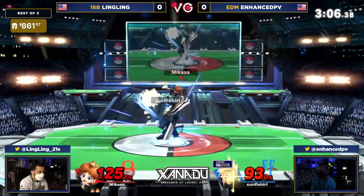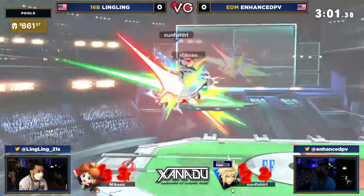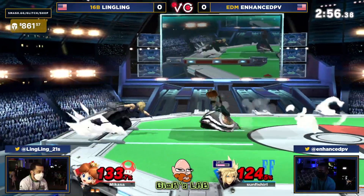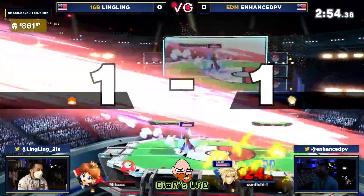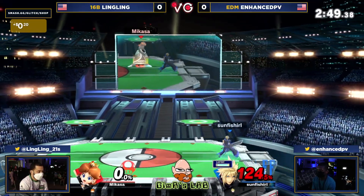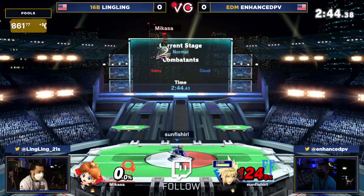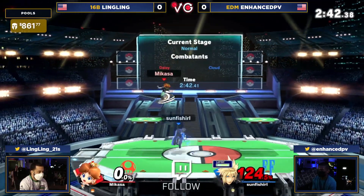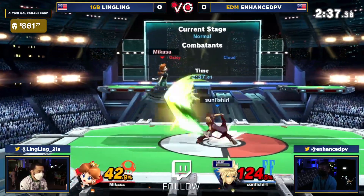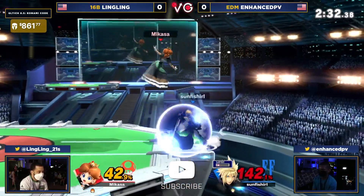Ling Ling's got a very small shield right now — they have to be very careful. They should probably have about a full shield right now, but Enhanced PV is putting so much pressure on, they probably could have gotten a shield break. At 124%, Ling Ling is super good at putting on the pressure. Enhanced PV will sneak a back air in for this stock, but 124 to zero — we know what Peach and Daisy can do. If you stay up high for a bit you're wasting a lot of the limit timer, so you've got to use it. Enhanced PV did get rid of it — Ling could go in. He did not want to get hit by a cross slash or a finishing touch.